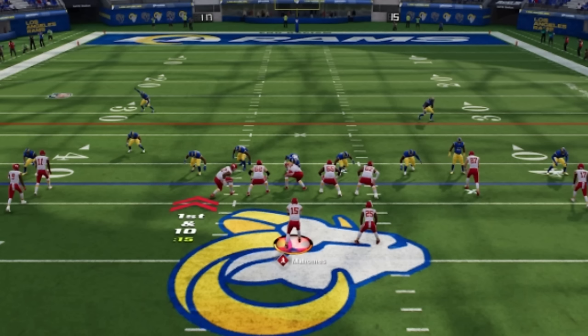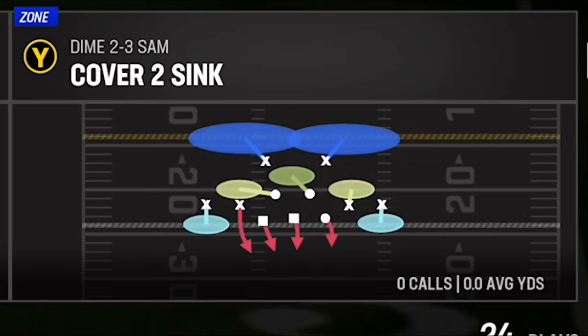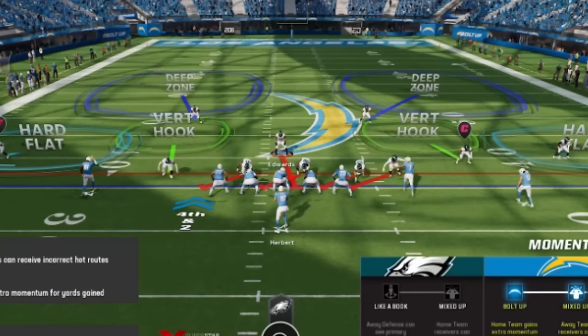So the second you come out of the huddle, make sure you're first looking at those cornerbacks before your opponent makes any adjustments. The first defense we're going to start off with is the cover 2 zone. It can typically be called things like Tampa 2, cover 2 hard flats, or cover 2 sink. There's a lot of different cover 2 zones that go by different names and do slightly different things, including cover 2 invert, which is a much less commonly used defense. But at the end of the day, all the cover 2 shells will look exactly the same pre-snap.